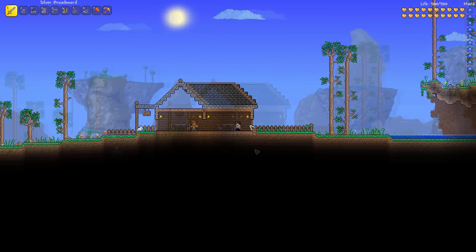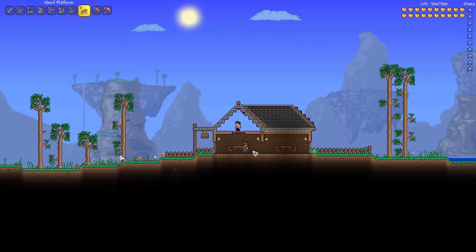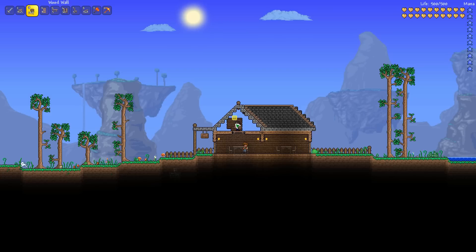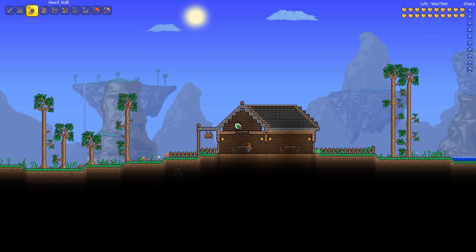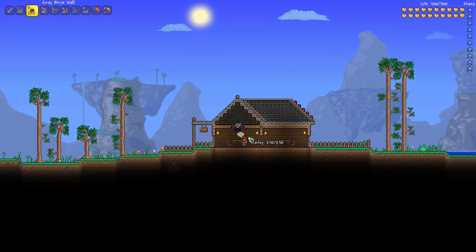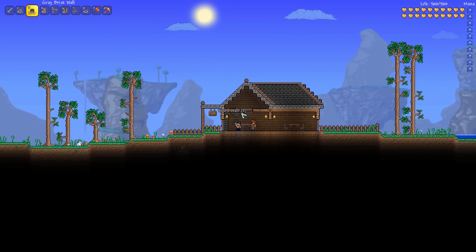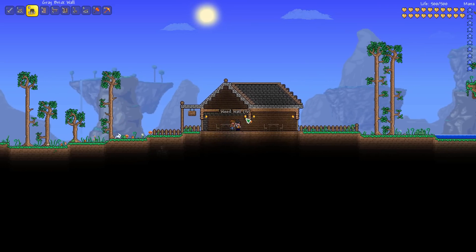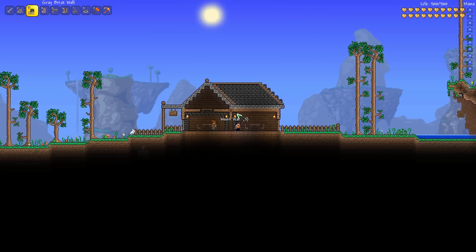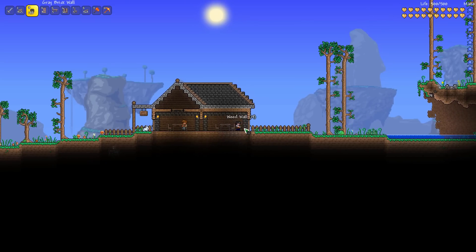Now we need to start decorating the inside of this place, starting with the attic room right up here. I'm just going to wall it in with wood wall, like the rest of the house, and we're going to end up adding some more little details up here. Something I really like to do is use trim in the rooms, like this — I'm using gray brick wall because it ties in really nicely with the roof. This house is a wood and gray brick build, so adding this trim inside the rooms makes it look really nice and pulls the whole thing together. It adds a nice bit of detail and it's such an easy thing to do.